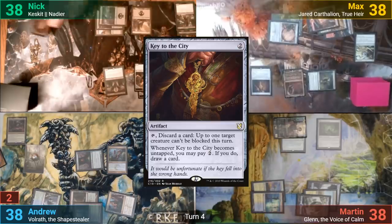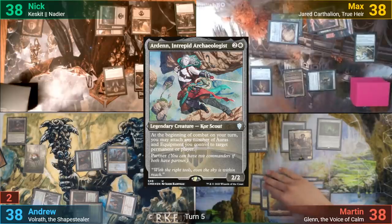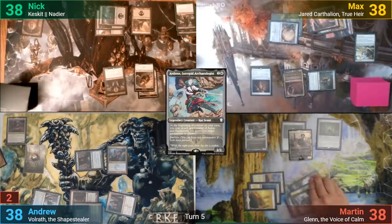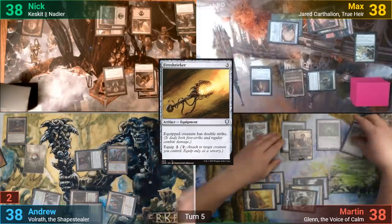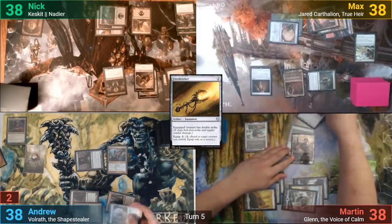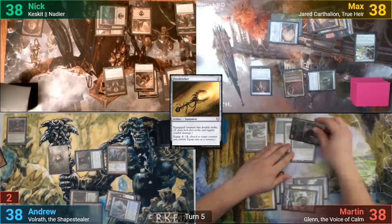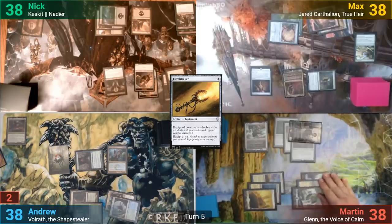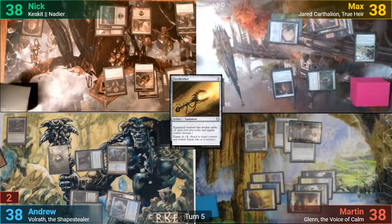Martin plays a Plains and we see an Arden coming in. Three mana then gets him a Fire Shrieker, and Martin moves to combat. This has Arden triggering, letting him gear up Glen with all of his remaining equipment, and he swings his Commander at Max. Max blocks with Jared, while Martin goes into his library to find a Basic from swinging, and with nothing else, Martin passes.